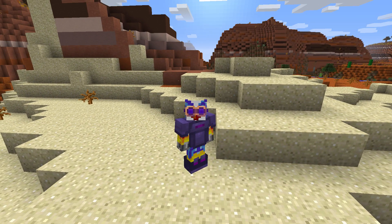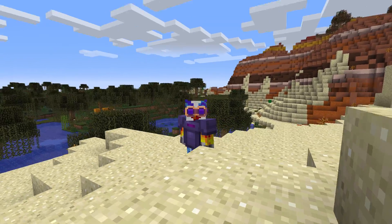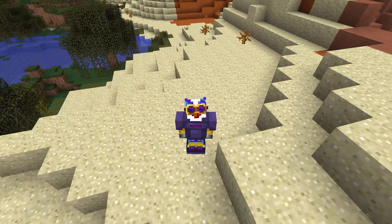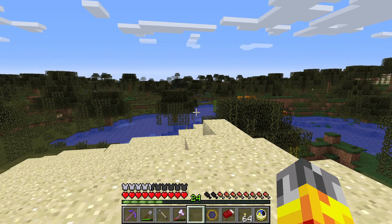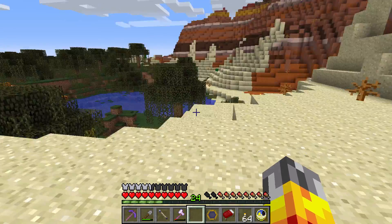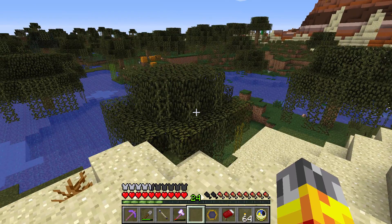Hello and welcome back to another episode of Thorncraft 4.2 with Bird Tross. As you can see, we are on the border between our home mesa and the swampland that is to the west of the mesa. I did have to check F3 for that because I didn't check in advance.